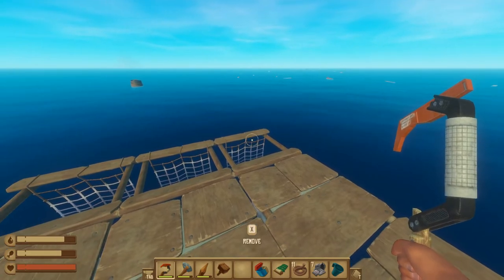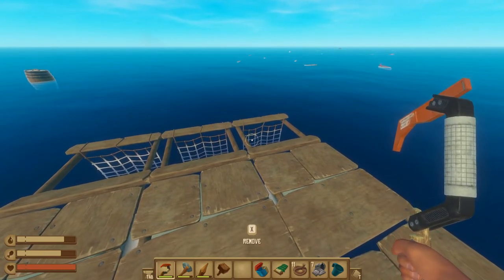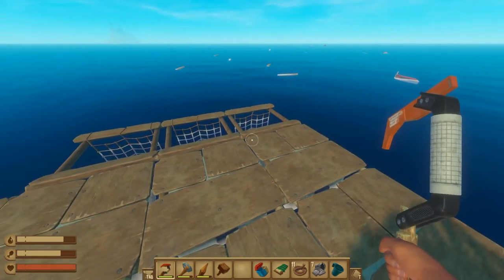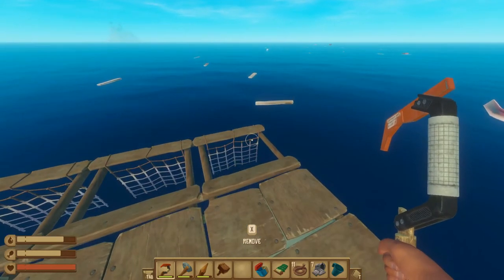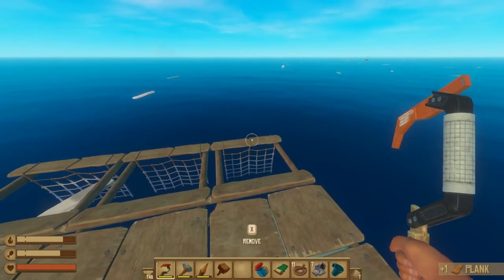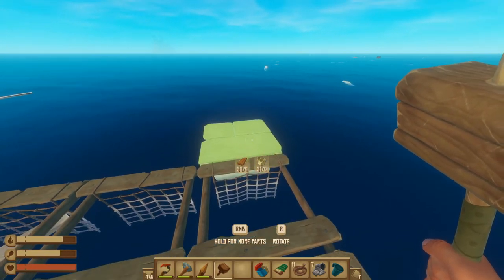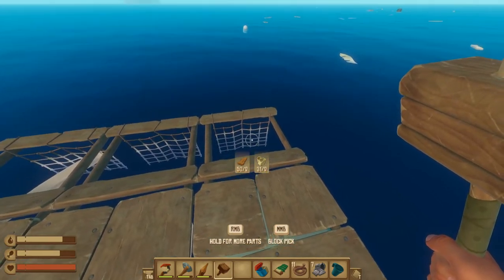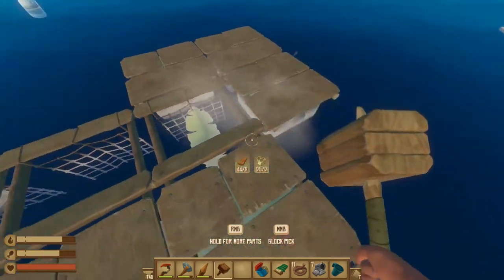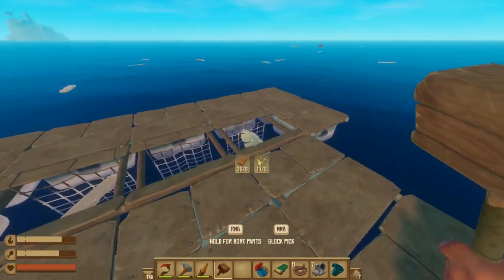As your raft is sailing past, the nets collect materials automatically. The Collection Nets can only hold 10 items, and then items will need to be grabbed out of the net manually for them to continue collecting. One really important thing is remembering to build a ring of foundation around your Collection Nets, as sharks can attack and destroy them, and they're not cheap to build. So protect these Collection Nets so you don't have to worry about the shark getting to them.